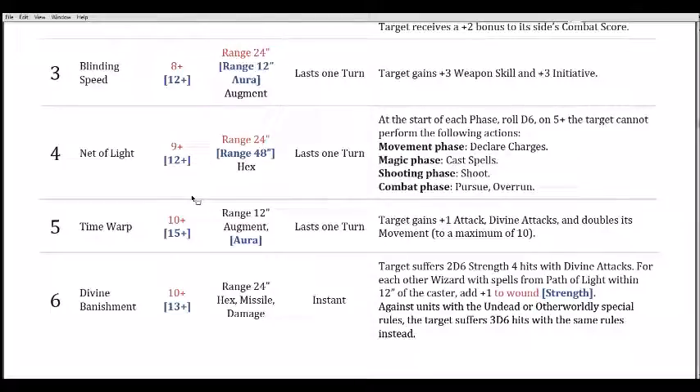Time Warp, spell five, casts on a 10, boosted to 15. It's a 12-inch range augment; the boosted version is a 12-inch aura lasting one turn. The target gains plus one Attack, Divine Attacks — meaning enemies re-roll their successful saves — and doubles its movement to a maximum of 10. Plus one Attack is good, Divine Attacks are pretty good conditionally, and double movement is mainly an infantry benefit since nothing really fast is helped by a cap of 10.